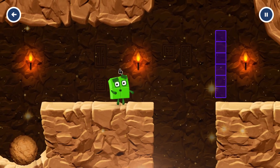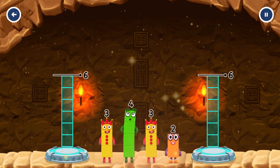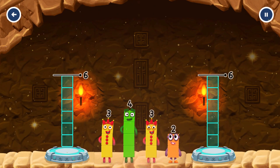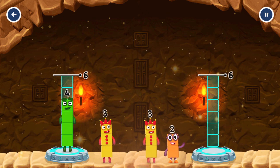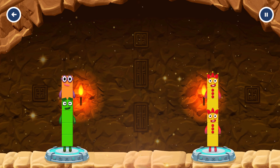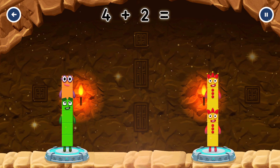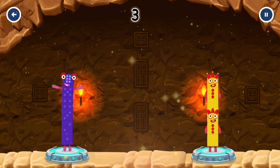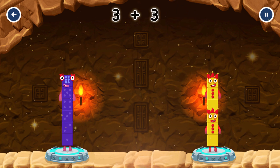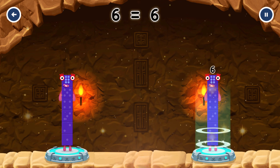Two for two! Share the number blocks evenly to make two groups of six. Two, three, three. Three, three, that's right! Four plus two equals six. Three plus three equals six. Six equals six.